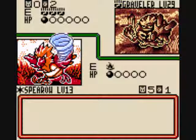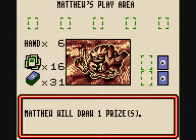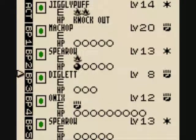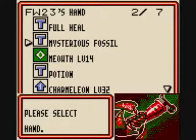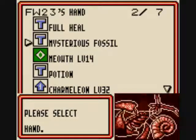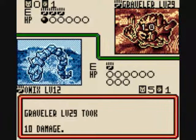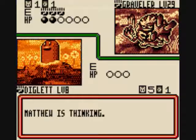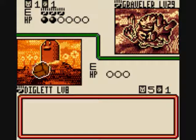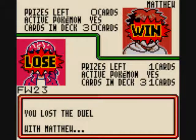Gust of Wind is gonna switch Spearow out. Where did Jigglypuff go? No, Jigglypuff! That's a nasty little move. He's only got one prize left. Let's put Onix out there. Mysterious Fossil on the bench. Onix Rock Throw! He's got an Onix on the bench. Gust of Wind again — no, no, no, no, no! It was supposed to be so perfect!